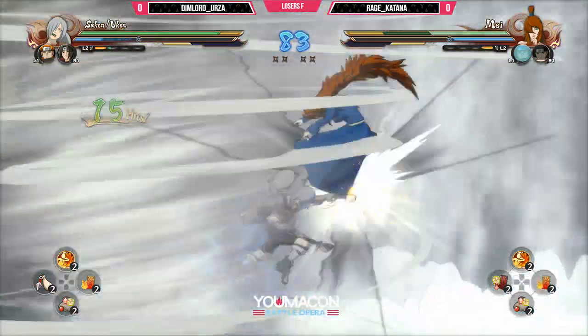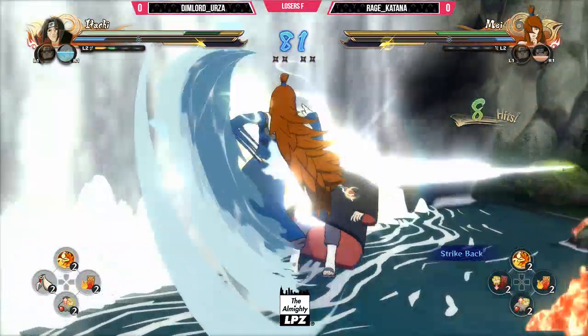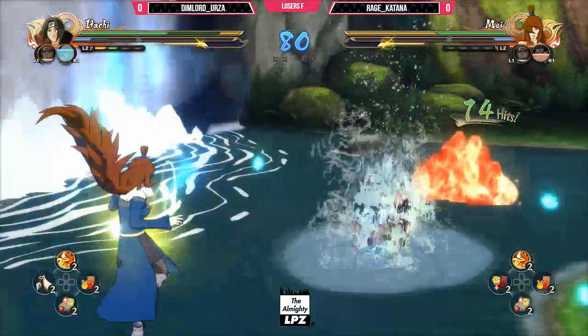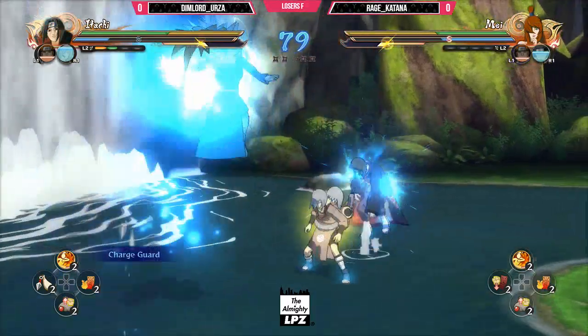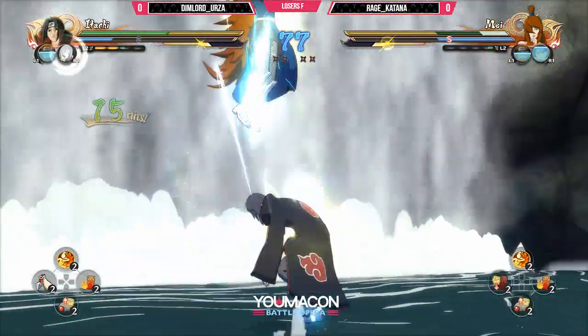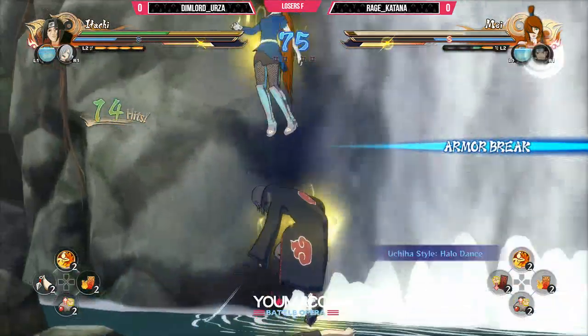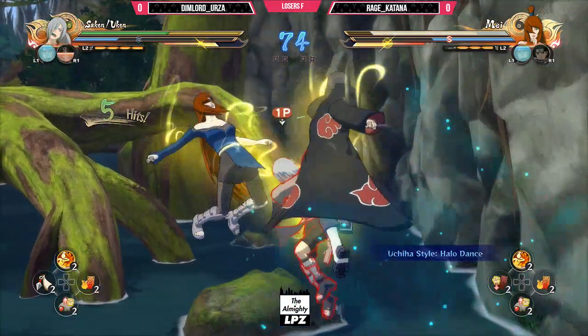And here comes a combo. Up combo. Air combo. Strike back. Conversion. Nice — we're taking him out. Pretty good conversion. Itachi could unblock and attack faster than most characters. That's right. So that's quite a gap.